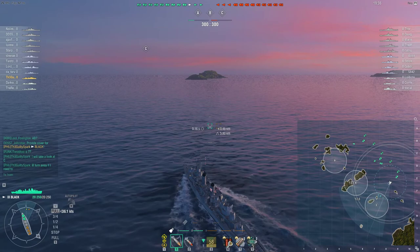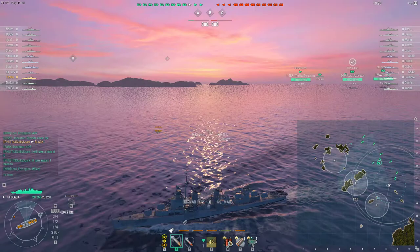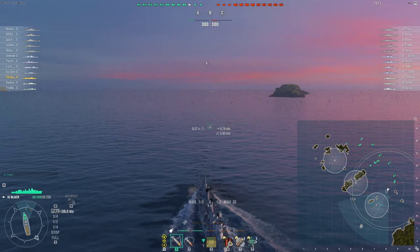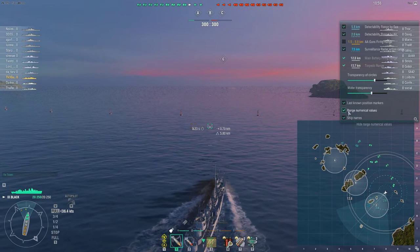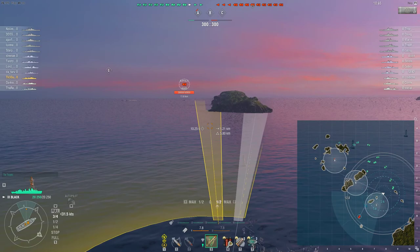My team calls cap B, but I'm going to take a look at C first. On Okinawa, the only cover at C is two islands. I don't really want the Cleveland to come with me because I might need to smoke him if he takes fire. Turning on radar radius on the minimap and detectability by air. Using a fairly translucent minimap - adjusting transparency helps with reading names. Also turning on last known position, range numerical values, and ship names. Switching to narrow torpedo spread since I've never used this ship before.